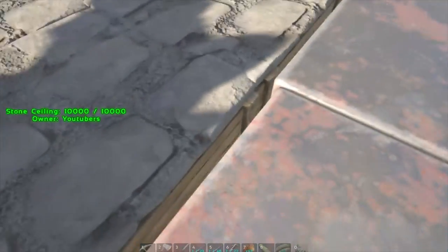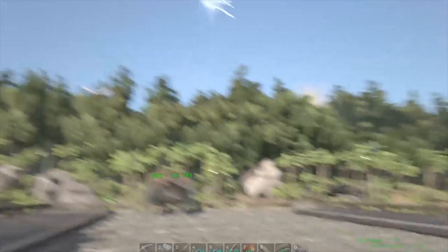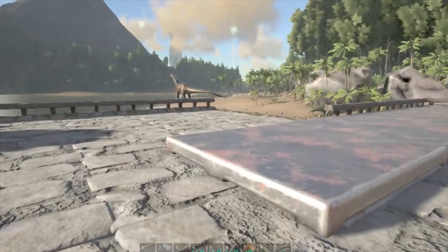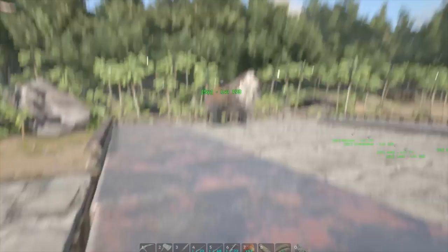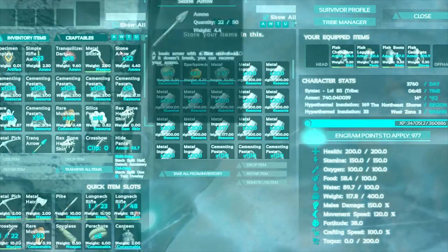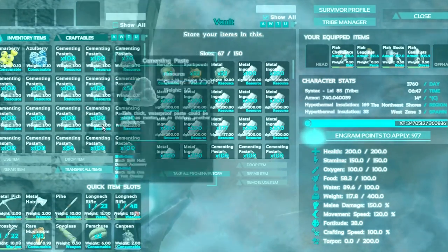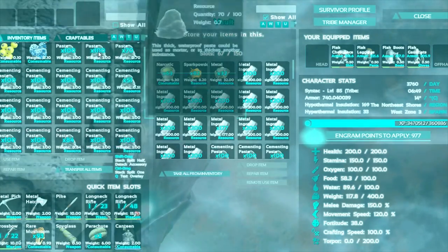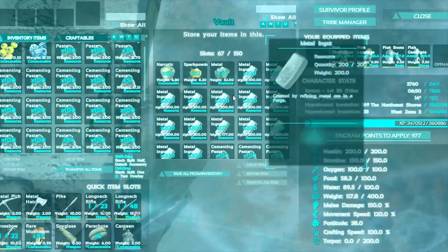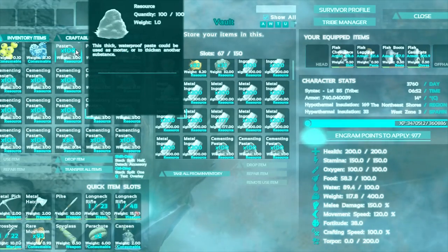Today we went over a couple of different spots to find beaver dams. I'd recommend that you do a huge route of the island and go to most of those spots if you can, picking up as much of this stuff as possible. Because just from today — and I already dropped some back earlier, about 600 — I gathered around 1,800. Plus that 600, that's 2,400 cementing paste.